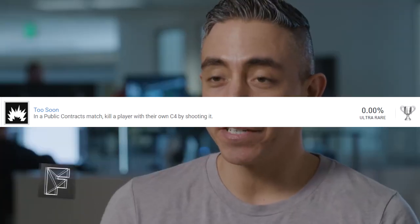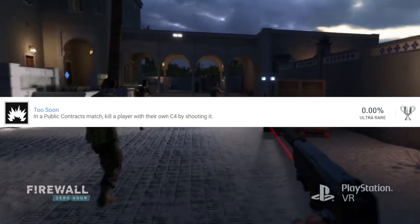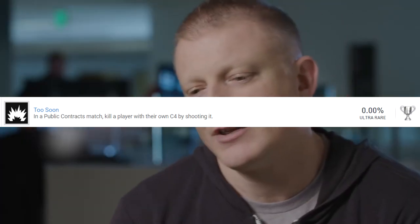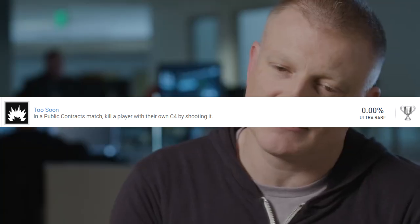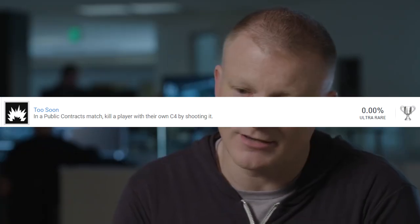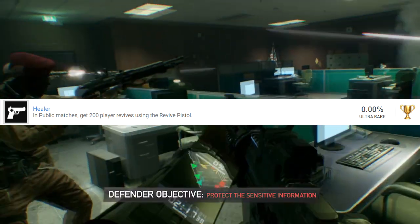Knock Knock is just a bronze. The next one is called Too Soon and it's a silver trophy — in a public contracts match, kill a player with their own C4 by shooting it. This will require you to pay close attention to the enemy, maybe wait for them to place a trap and then immediately pop it off. Make sure they don't see you — use a bit of stealth.